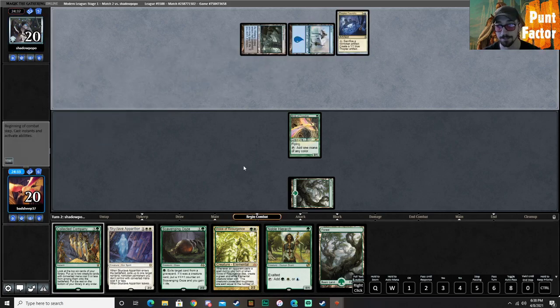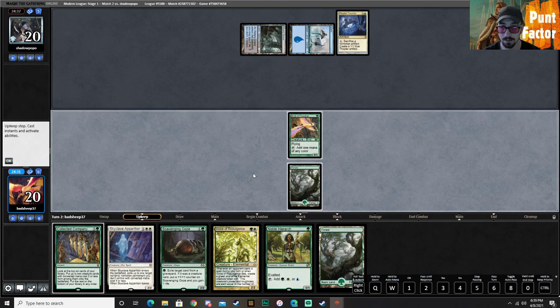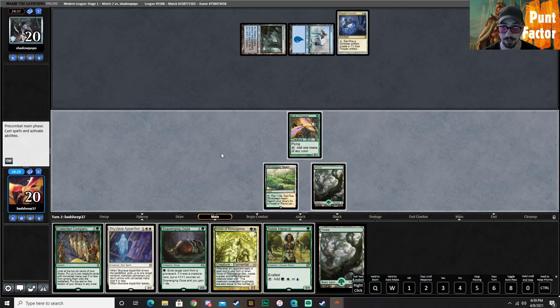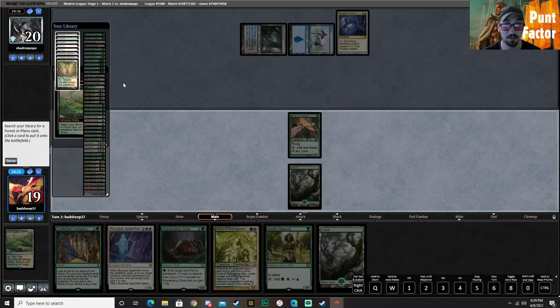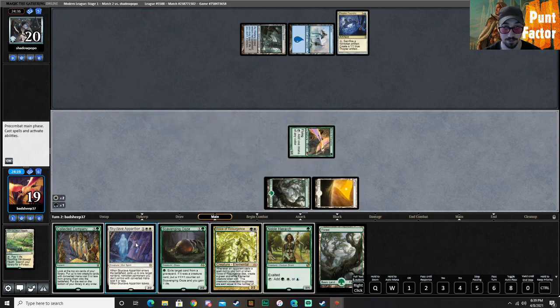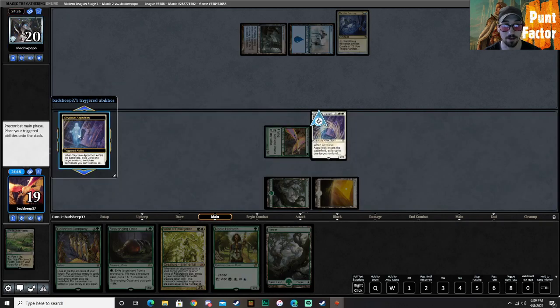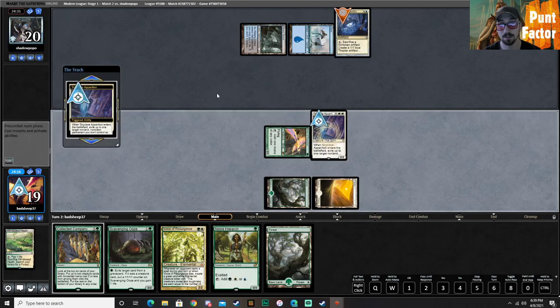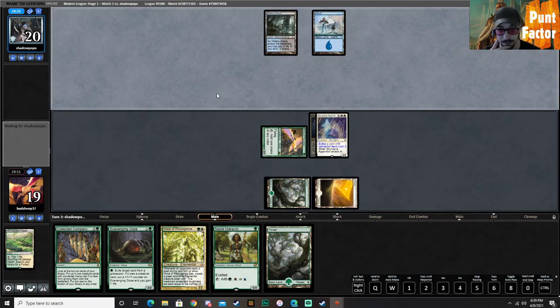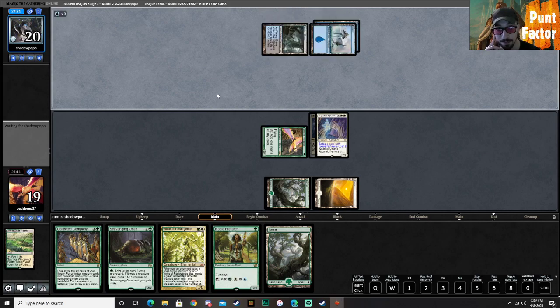Thopter Foundry, huh? Okay. Windswept Heath is perfect here. I feel like I want to Skyclave this Thopter Foundry — I think that is the best option. Let's just get it off the board. Next turn we are going to have the option to hold up Collected Company. Let's see if they tap out.